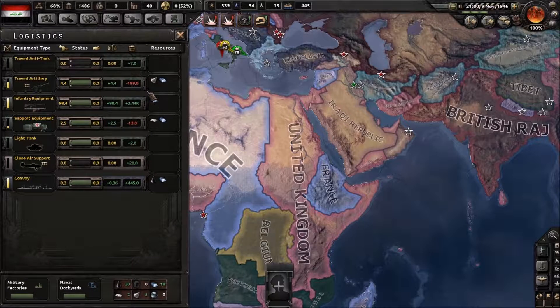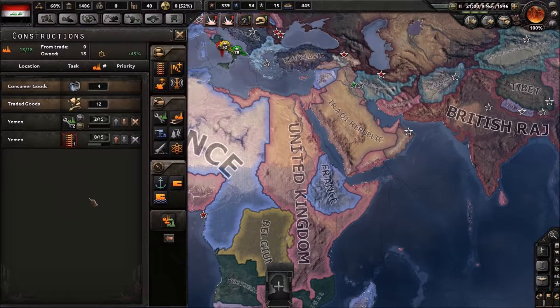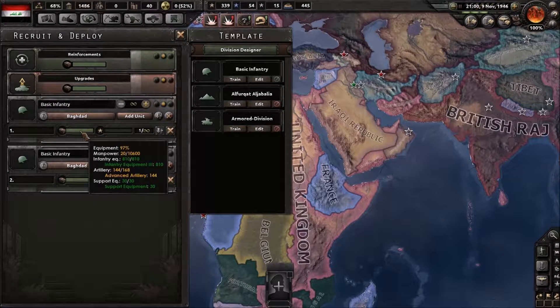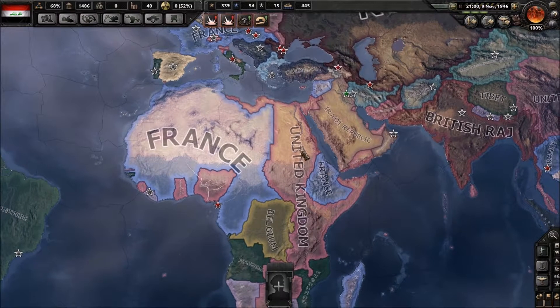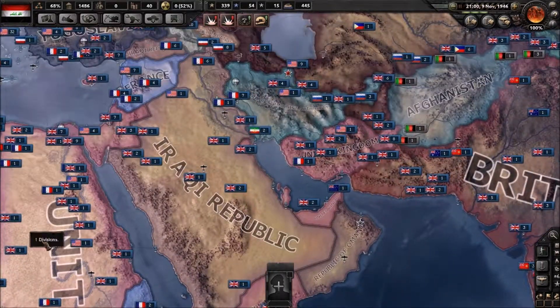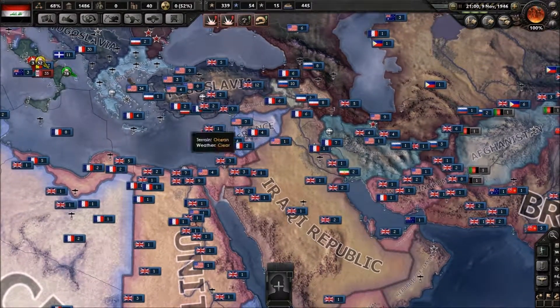Hearts of Iron is definitely a deep game with a lot of things to consider: buildings, trade, recruitment of your divisions. As you can see, it takes 10,000 troops to make one basic infantry unit, and I only have 20 people fit for military service. So this may be a rough ending, but luckily I've got all of my friends in the neighborhood to see me along for the next couple of years.